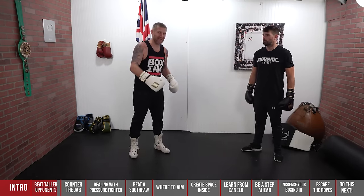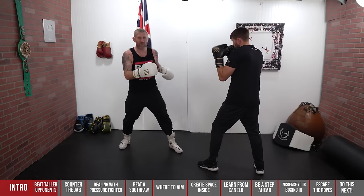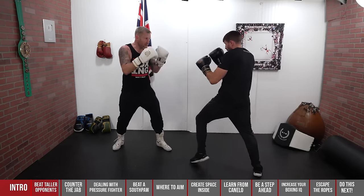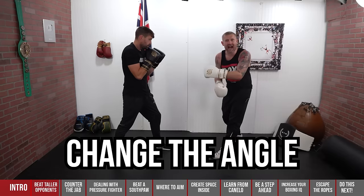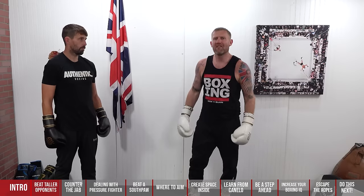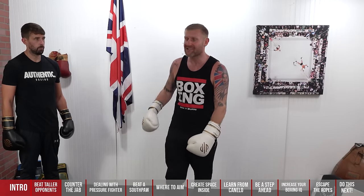A more difficult technique is to slip and punch. When James throws a jab, I slip and step in, throwing the cross to the body and changing the angle — very advanced. From here I've bumped the cross to the body, changed the angle, and got inside where I want to be. The key things to take away: keep moving your head and throwing feints so you're not just a standing target. When you do that, you will have success against a taller guy.